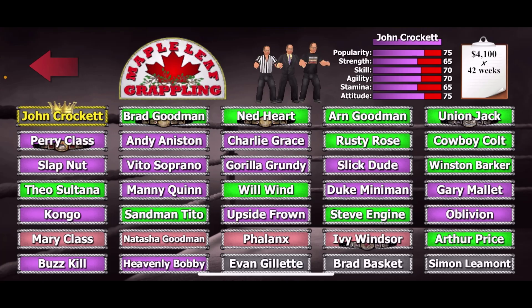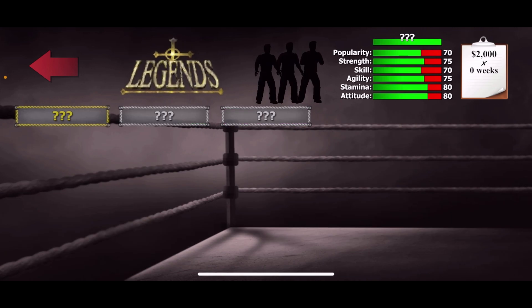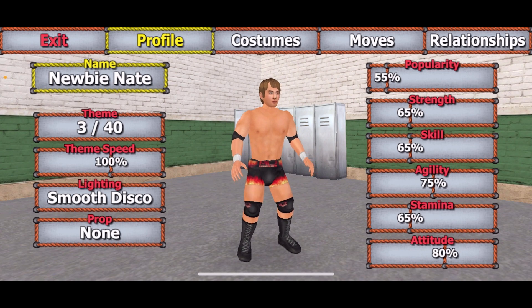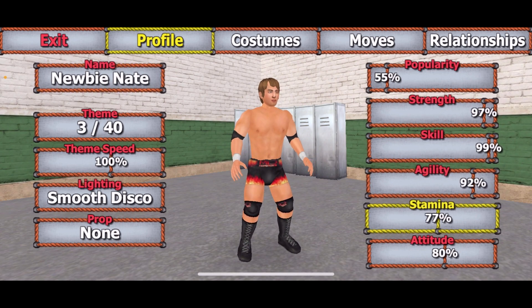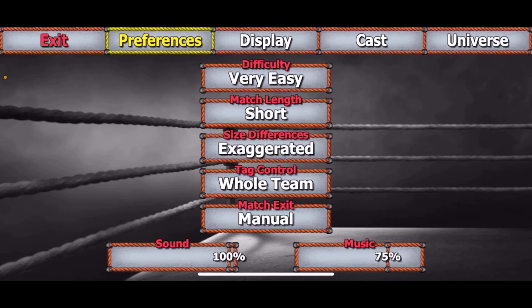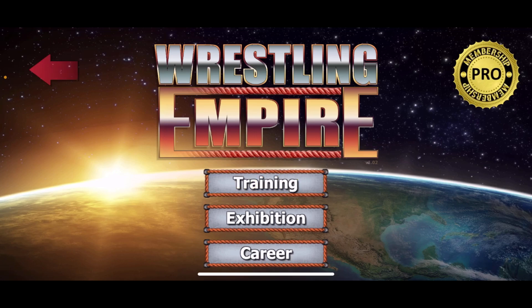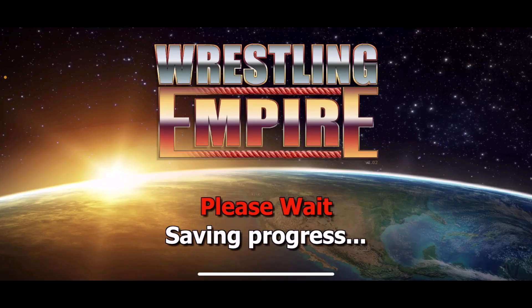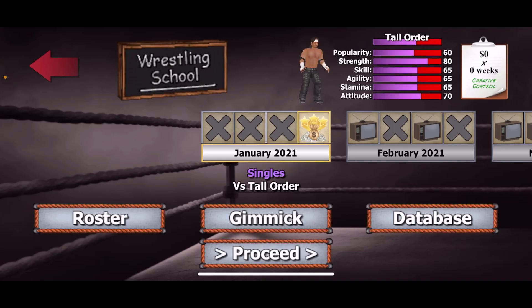Go to the editor and pick somebody from wrestling school — I'll just do Newbie Nate. Put his strength up to 99 and all that, then exit out. Make sure your difficulty is set to very easy. Then go to career and pick Newbie Nate. You can see his stats are at 99.